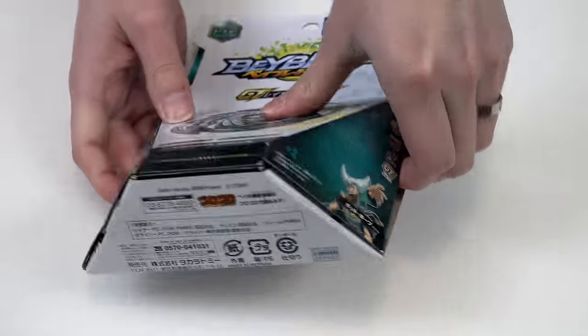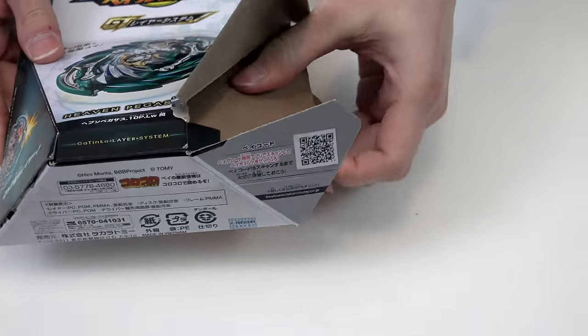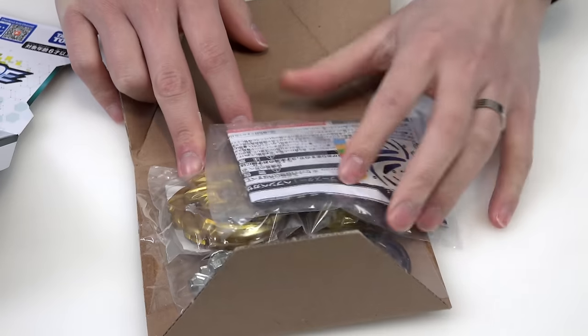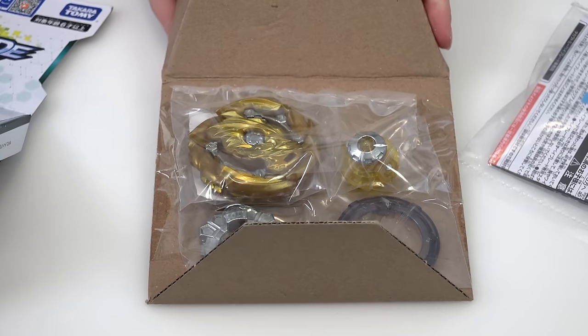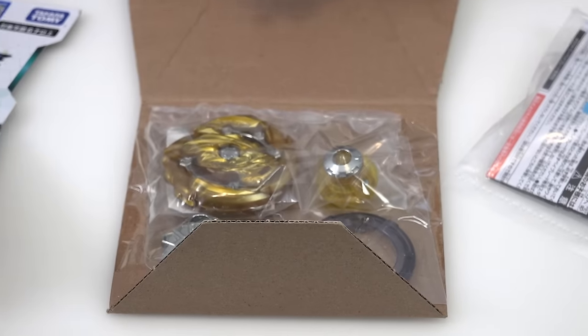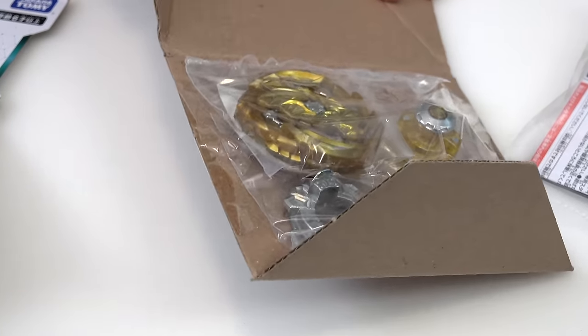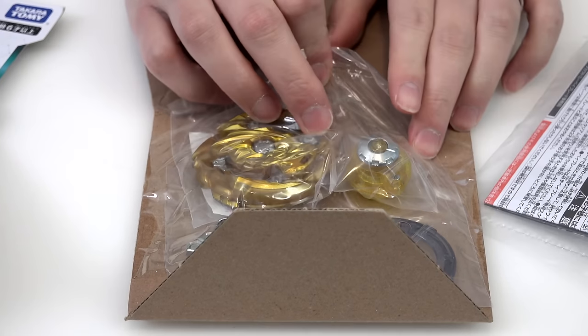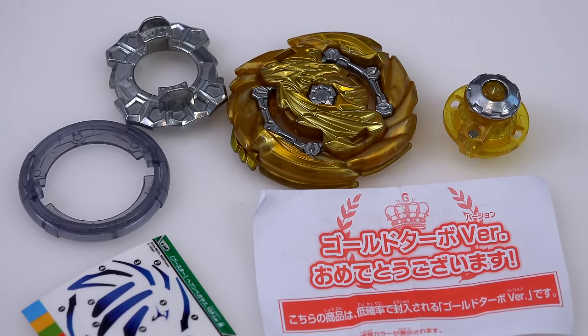It's unboxing time. Give me that gold Bey — we're racking up so many nowadays. Nice, sick! I think this one looks pretty darn good because it matches the driver. I just see a slab of gold though — like where are the wings? Okay, you gotta tilt it underneath. So let's unbox everything and lay it out. Heaven Pegasus, all gold.